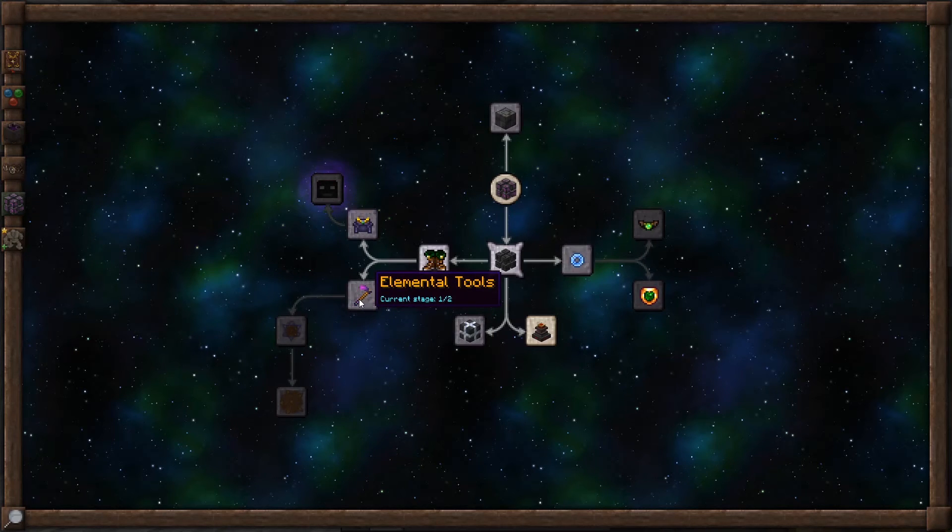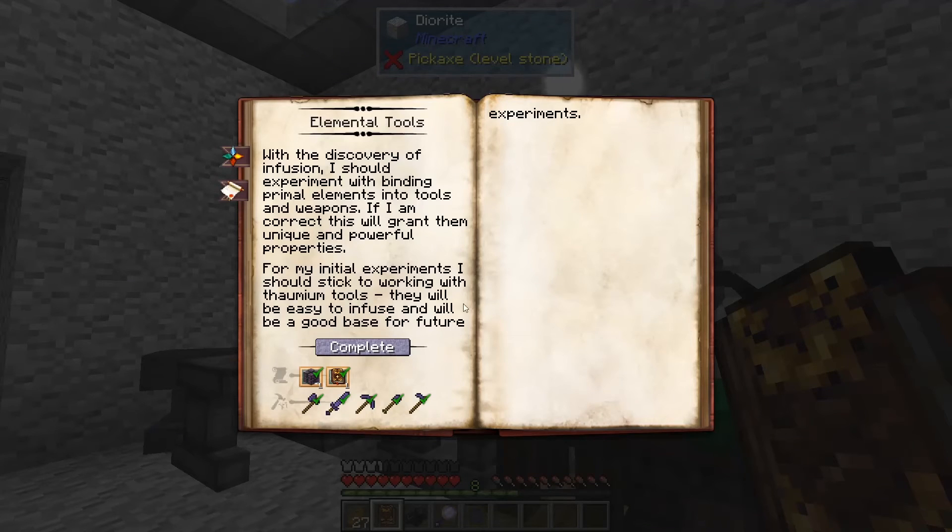Elemental tools are a way of upgrading your Thaumium tools that we got when we learned how to make Thaumium. There is one for each of the vanilla tools. We're going to need a theory in Arcane Infusion and a theory in Fundamentals.